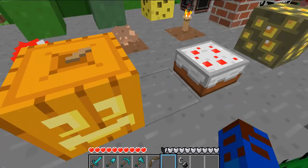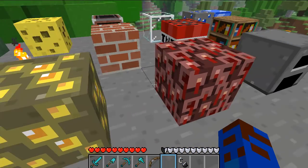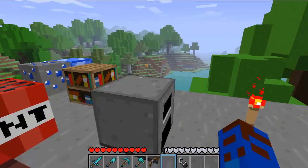Pumpkin, cactus, cake, light glowstone, netherrack, and furnace.